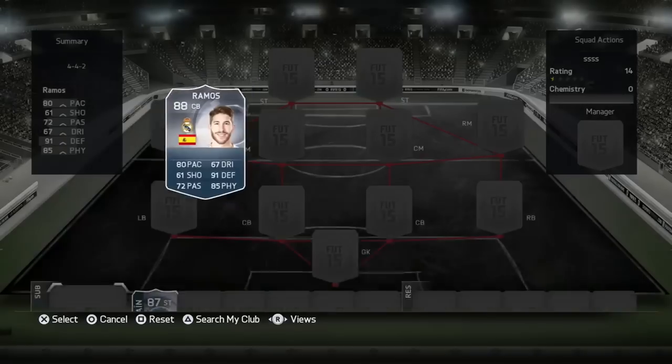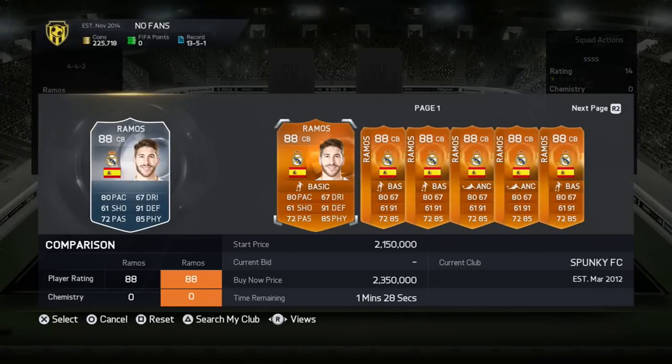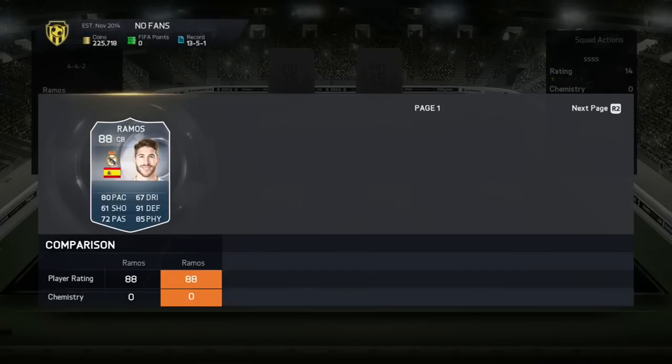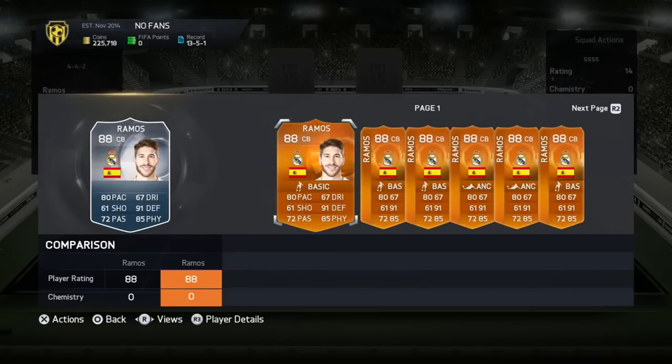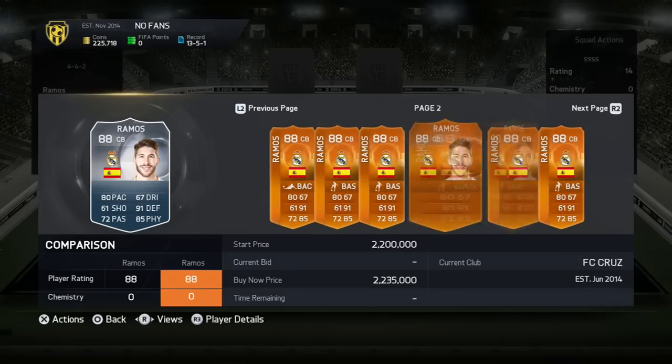I believe what he did is just go to search for players on the transfer market. If this was like two minutes after they've been released, there's not going to be any up on the market. So what you want to do is just refresh this — keep going back and forth on the transfer market until there's one being listed up. When you see one listed up for very cheap, go pick it up. If it's listed for way too expensive, obviously don't pick it up.